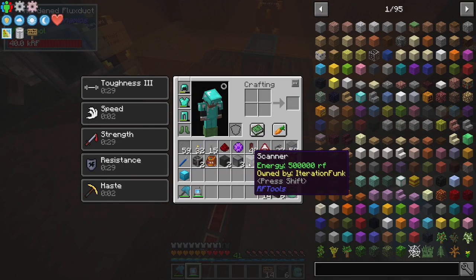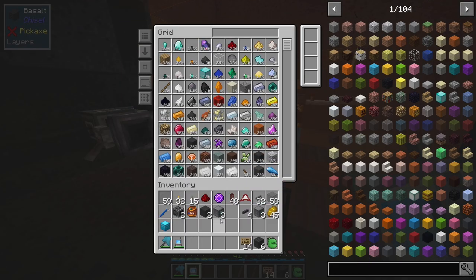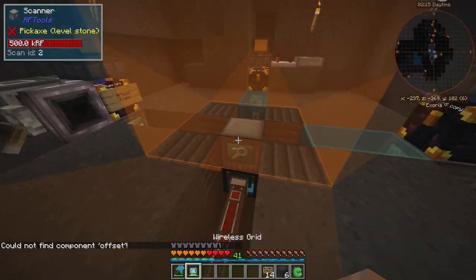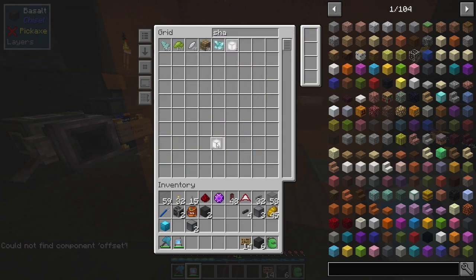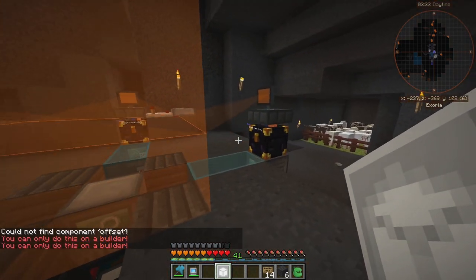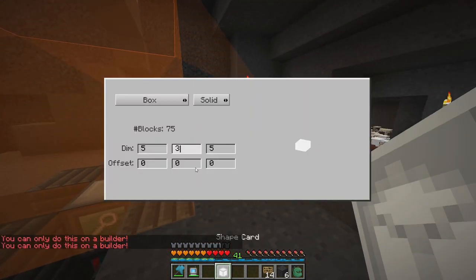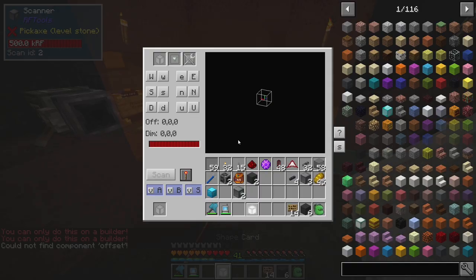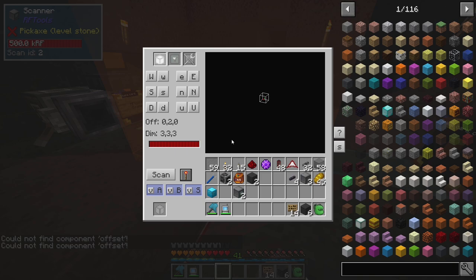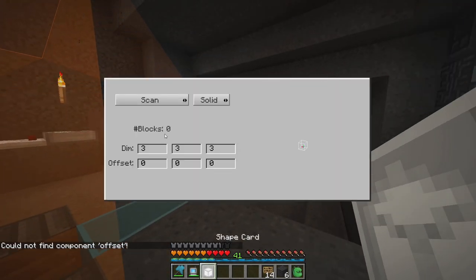Scanner — this guy is scan ID 1, so I can put him in the system, we don't need him anymore. Scan ID 2 — we need a new shape card set to 3x3x3, so 27 blocks. Put you in here, scan ID 2. This guy needs to be up two as well. If I did scan now it would show zero blocks in that area — and yeah, zero blocks. Now we're gonna set up the thermal machine frame.